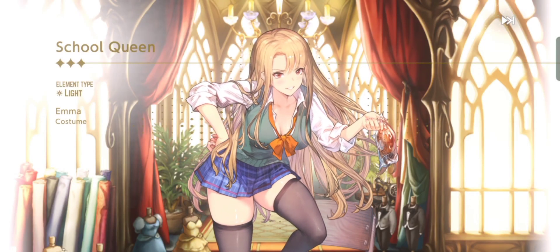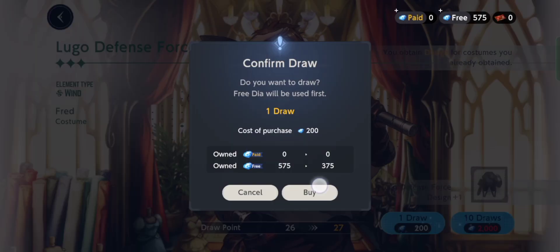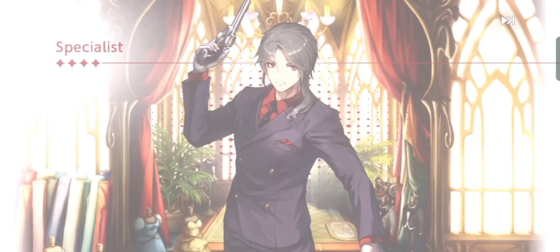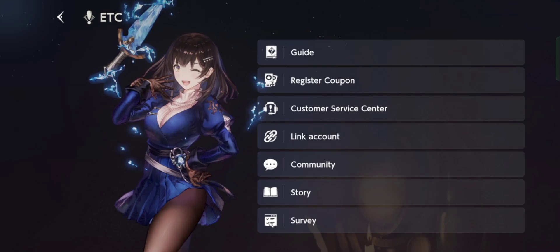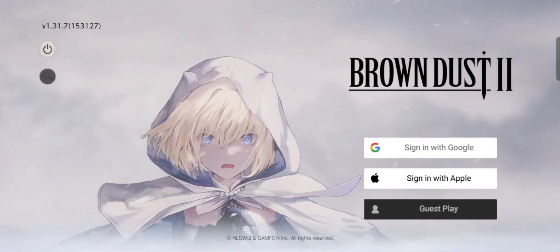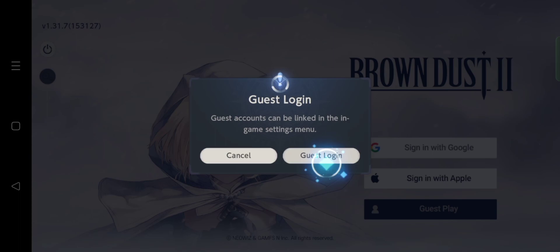This is phase two of the reroll — you try your best luck to get the featured character and weapon from the banner by spending as few draw tickets as possible. I'm fast-forwarding the draws so it doesn't take too much of your time. There's our last pull. If you don't like your results, click the game icon, click the link around 'Delete Account,' type that in, and you're back at the main menu. Click 'Agree to All,' then 'Guest Play' — guest login — and voila. That's the reroll process.